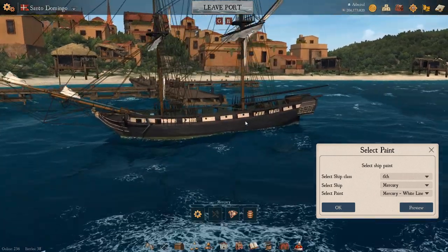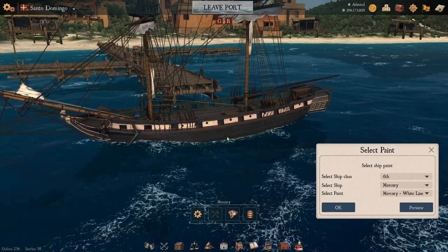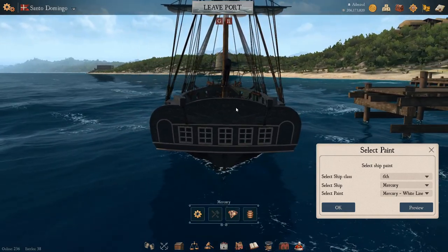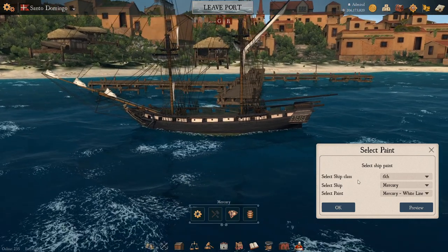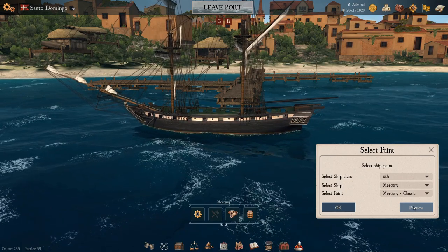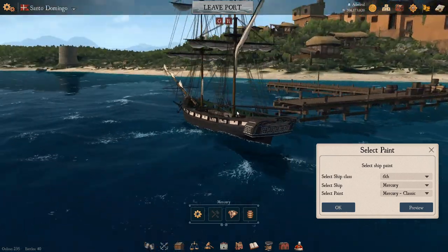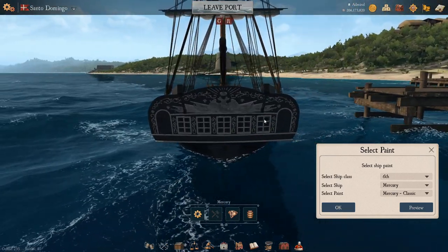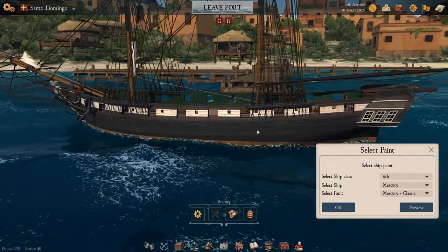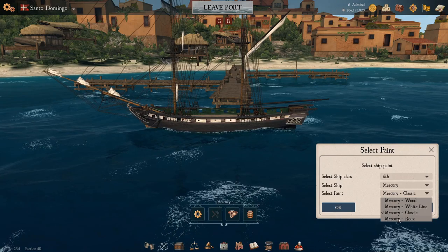Next up is called White Line — you can kind of see why. A blackish color with a white outline, green interior, and also note the green bottom. The Stern Gallery detail has been changed, all grayed out more or less. Then there's the next paint job called Classic: a coppery bottom, black sides with a white line again, green interior, but now we have white details on the rear. The details on the ship don't change, but the color of the details might. A good color for this ship in my opinion.